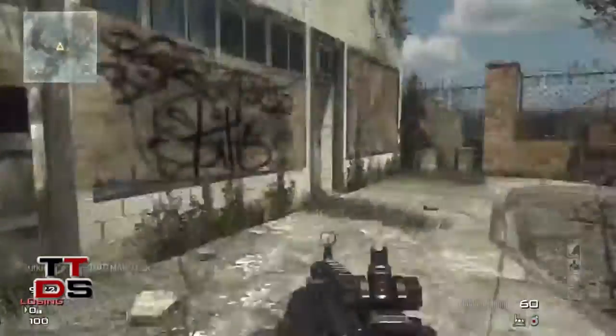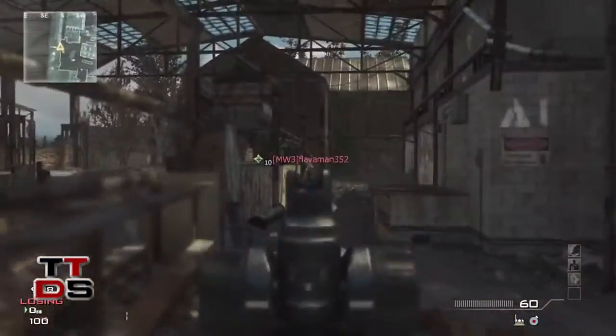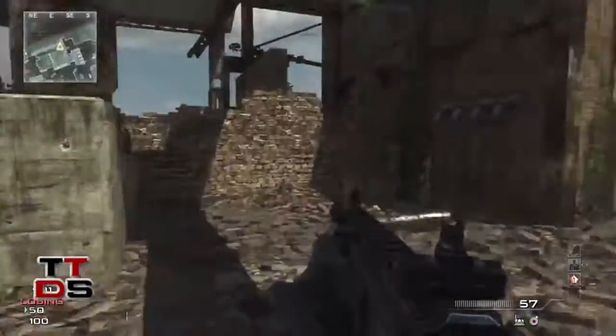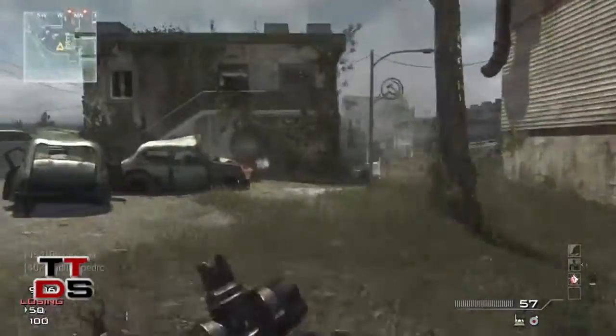The Specialist Package is a really good thing to have, just because you get all the perks, and you also don't have to really keep track of your kills as much, because any kill you got, you obviously got with your gun, so you know you're getting close to MOAB when you're around 20 or 22 kills.